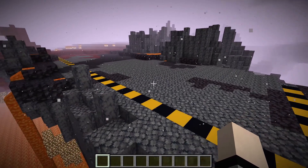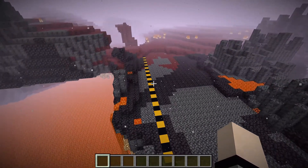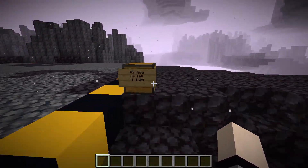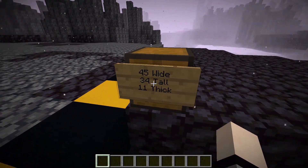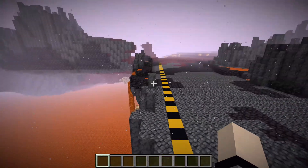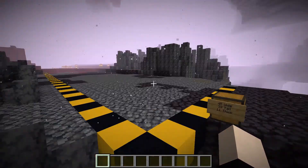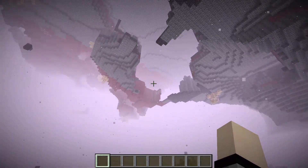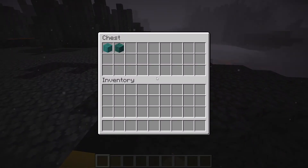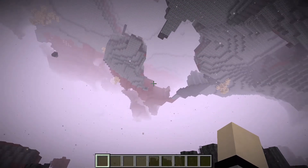The very first thing we're going to want to do as usual is establish a grid. You'll need to clear out quite a bit of space. It's going to be 45 wide, 34 tall, and 11 thick — 11 thick this way, 45 wide that way. It is a very, very tall build, so make sure you have an abundant amount of ceiling space.